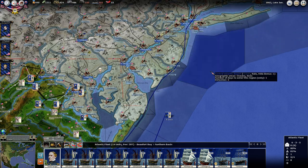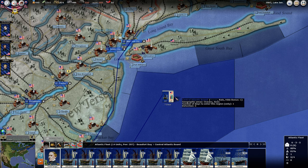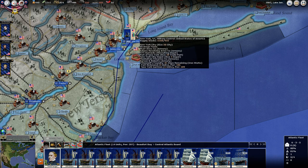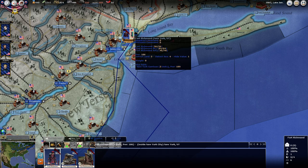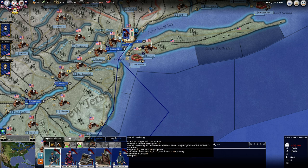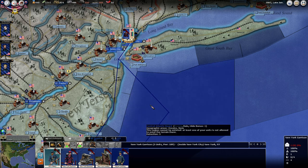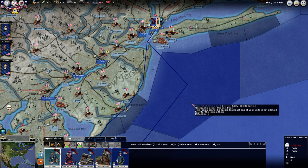Let's bring these up to New York. New York has got good facilities for that. In the garrison we have a naval yard engineer that speeds up naval construction and repairs.